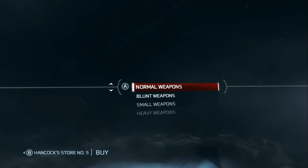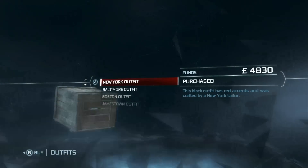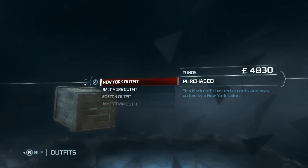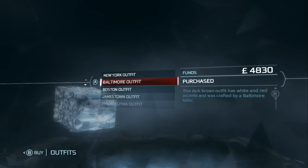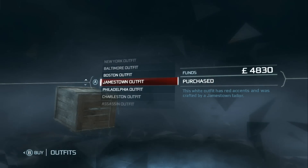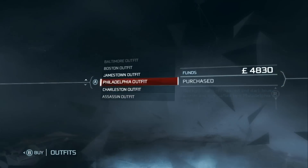Now these aren't technically considered separate costumes — there are six of these in total. Three are unlocked after you first reach Boston and three after reaching New York. The New York, Philadelphia, and Jamestown outfits are the ones you unlock when you reach New York, and then Baltimore, Boston, and Charleston are the ones you have when you first get to Boston.